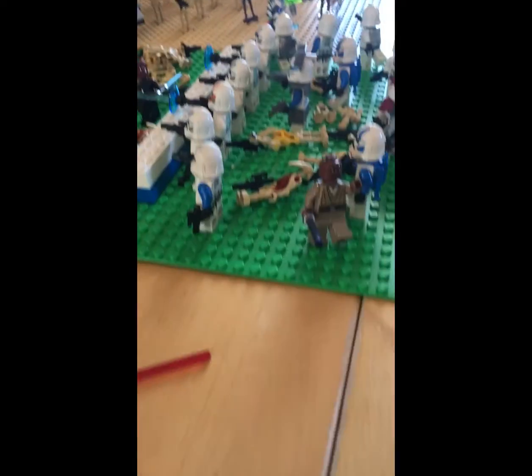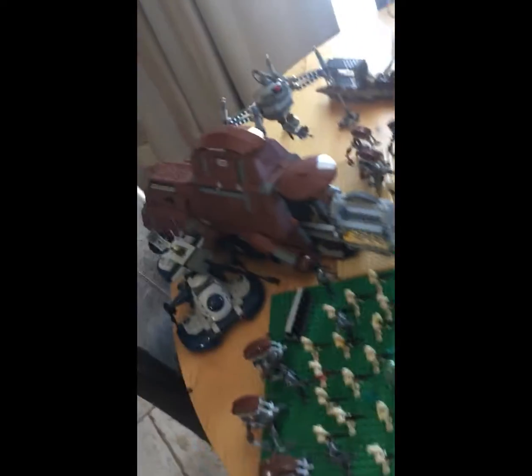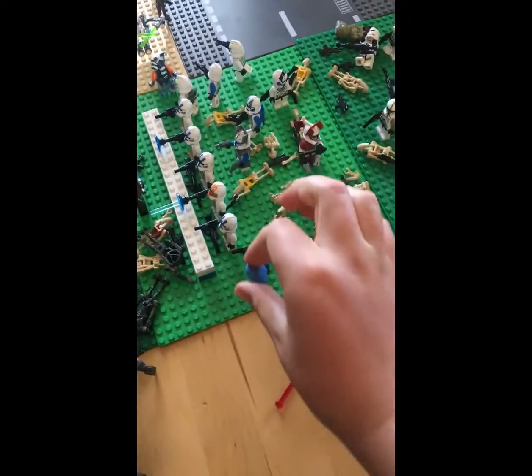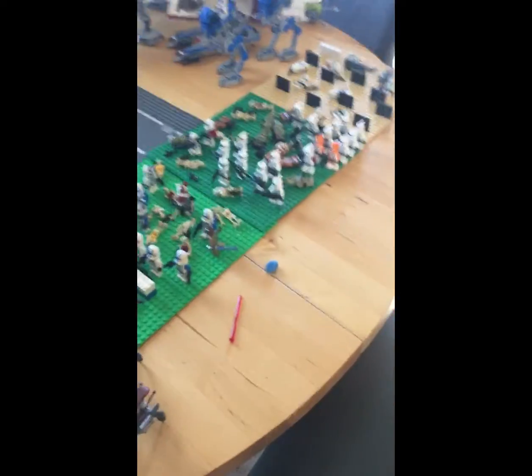Here's Jango Fett fighting them. This setup includes Jango Fett's head and stuff. This is most of my setup — this is just what I got right now. I also use clay for bullets — like when someone gets hit, I just stick clay on there. Yeah, this is a pretty intense battle.